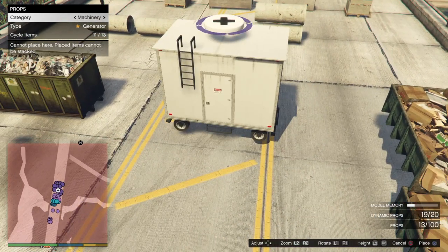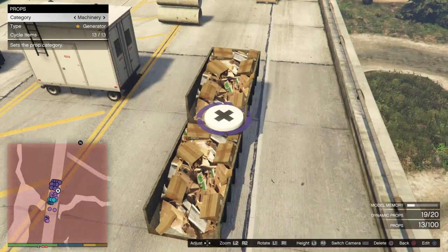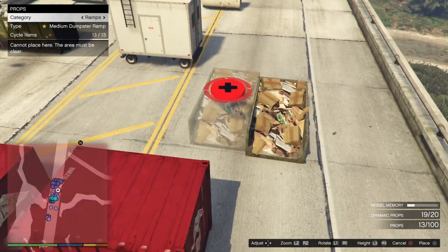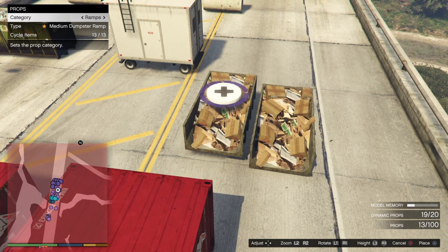This one is new I think — the generator in the machinery. And we got one new ramp which is the medium dumpster ramp; before we just had a small and large one. To be honest I don't think we'll be using this a lot in stunt races, but still cool that we got a new ramp.